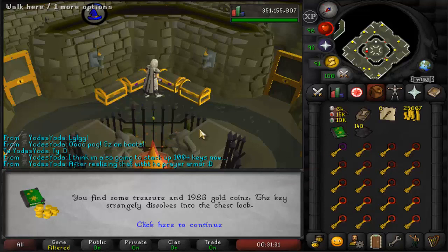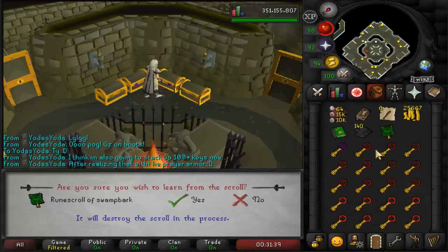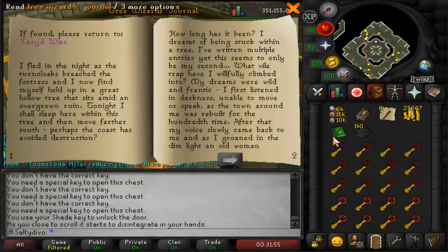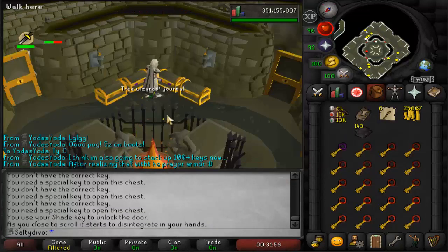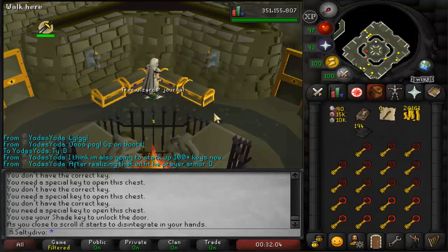One of the journals — what do you do with it? Oh, do you just read it? 'Do you wish to learn from the scroll?' Yes, I do. Reading through the scroll reveals the circuit of the three... oh so you need to get this to learn it permanently. That one's completed now too — this is so amazing, I'm so glad I stacked up a bunch of these.